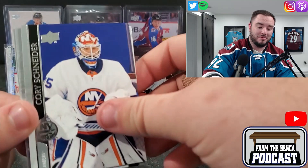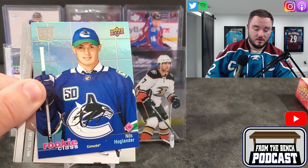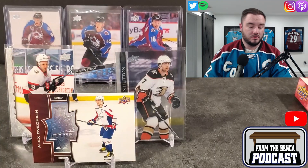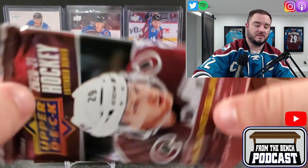We got Nils Höglander — there's the little fake signature. There you go, Nils Höglander. We'll see what he does this year. Also, we've got three packs left — three packs left — one more Young Gun maybe!